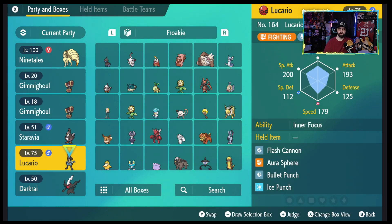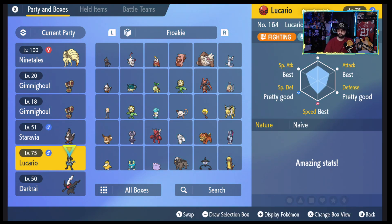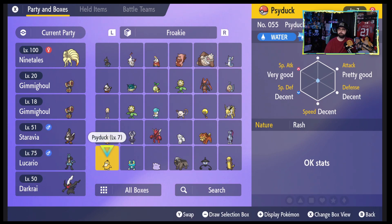They are in my box already. Lucario is level 75, Steel Tera type, in a Cherish Ball. It's got Flash Cannon, Aura Sphere, Bullet Punch, and Ice Punch — those are pretty dope. It's got the Inner Focus ability. IVs are looking pretty good — four best, two pretty good.